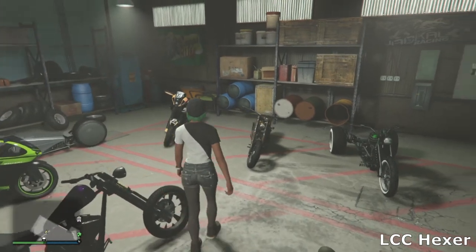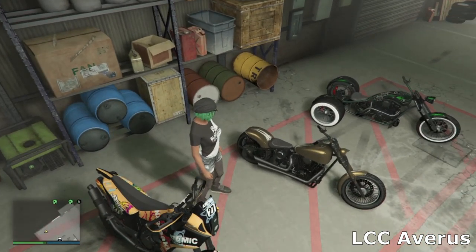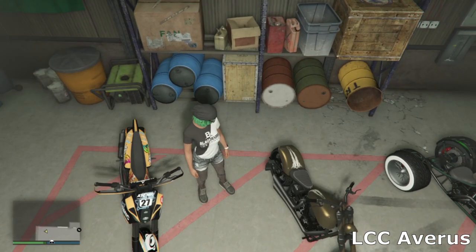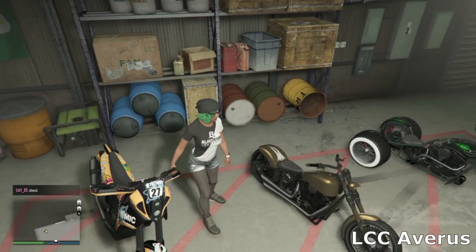On this side I can't remember what this bike is called either — I think it's called the Avarice or something like that — but I actually really like it. It's gold and I just went for a nice simple white pinstripe and a side exit exhaust. Looks really nice.